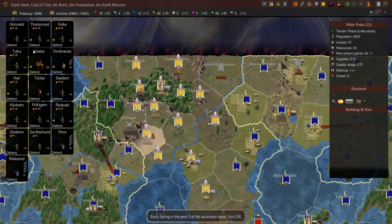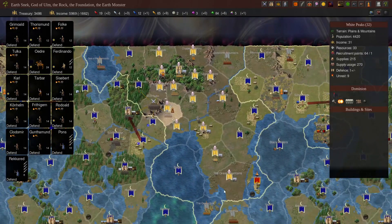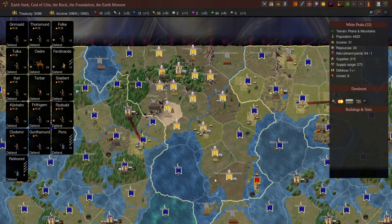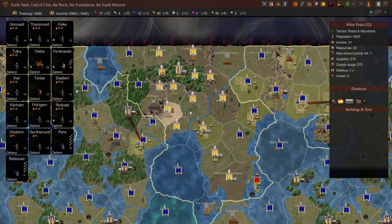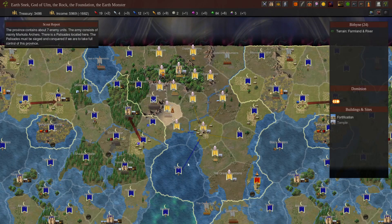We're back on turn 24, just before the war started, having a look at Bandar Log. We can see they don't have as many territories as us — not even close by number of provinces. We have a complete economic advantage over them, both in terms of the number of troops and probably mages. They currently have their capital city of Bandar Log with a fortress there, and they also have a palisade in Bethune.